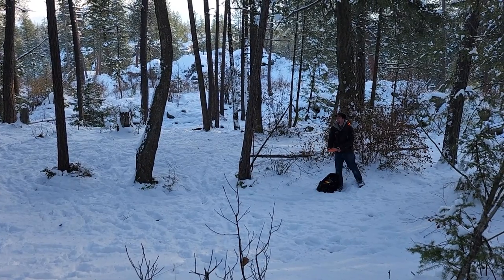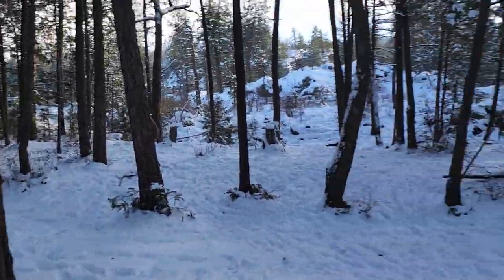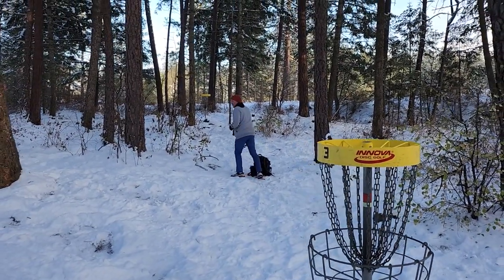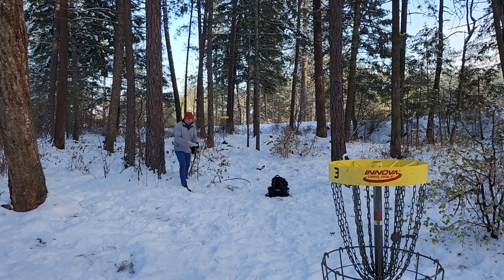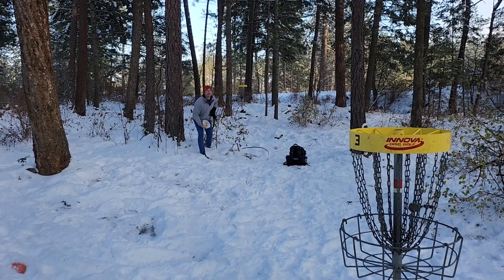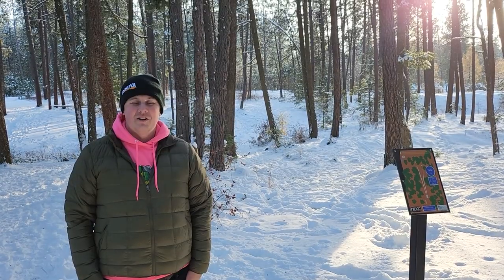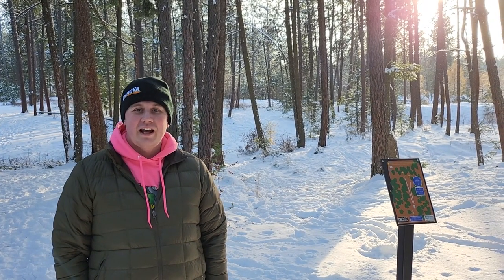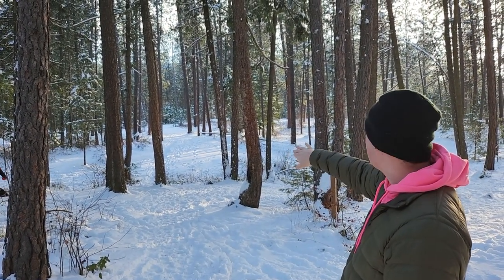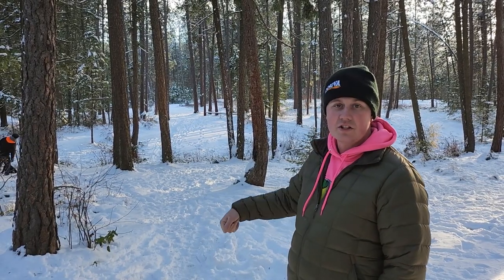No one's frozen here. It was the wind — the wind and the frozen hands. After a rough hole three, here we are at hole four. This is in the A position on the left, 204 feet. You have a tunnel and you're trying to throw probably just a backhand hyzer and have something finish off to the left. You can try a forehand or something interesting, but this is really just a short gap hitter.